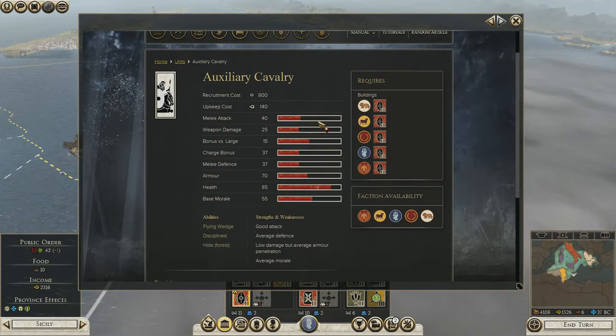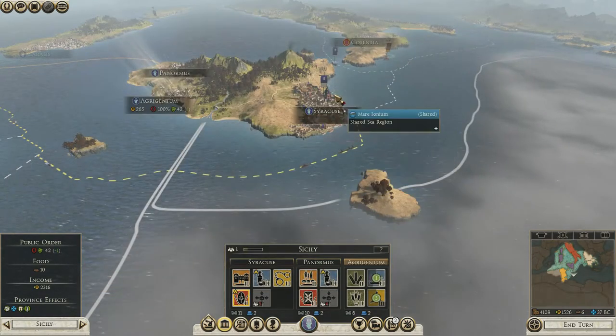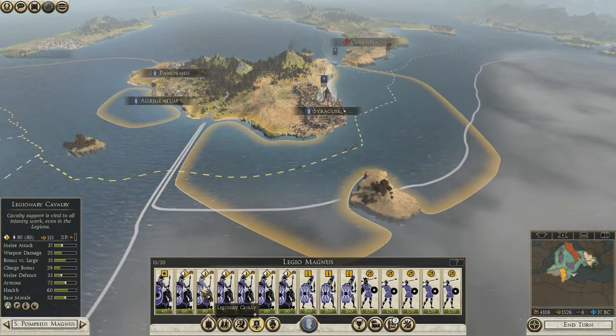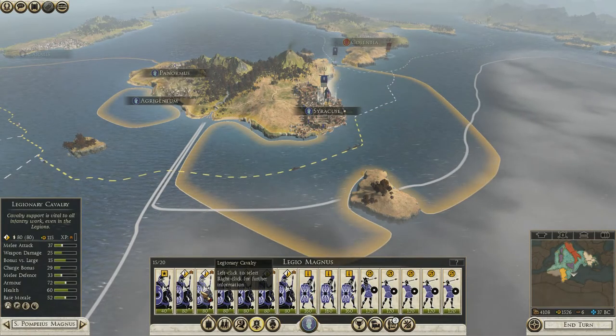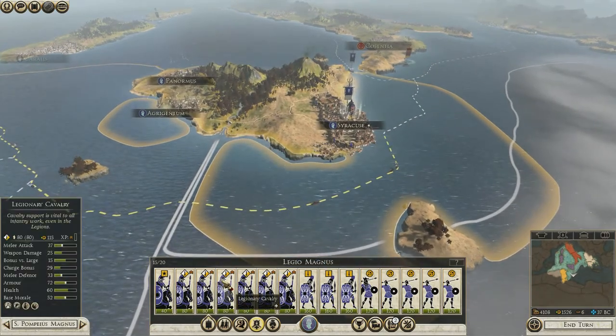Really good attack - holy shit. Weapon damage is the same as our cavalry at the minute. They've got good health and base morale is quite high. Let's have a look at what we've got at the minute. Yeah, they're just generally a different variant of cavalry that are pretty damn strong.